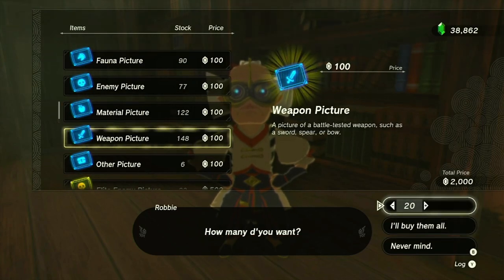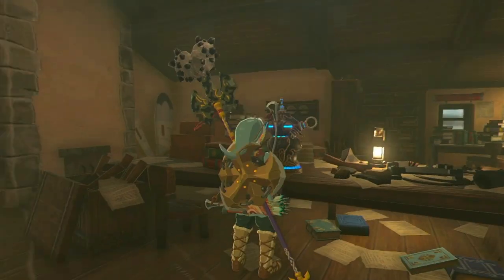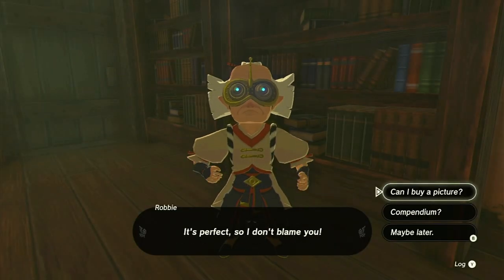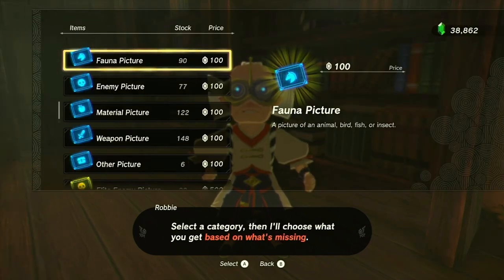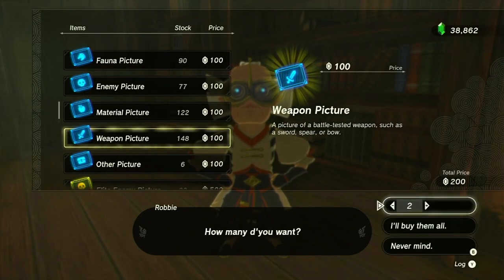Once you have access to the Compendium database, you can purchase new Compendium entries for 100 rupees each. While buying all the entries might break the bank at over 15,000 rupees, I have a strategy to maximize your odds.